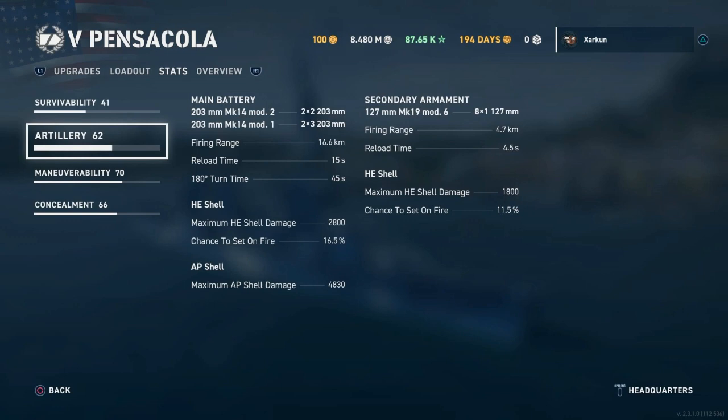The Pensacola takes 45 seconds to turn its guns 180 degrees, which is just incredibly slow, even by battleship standards, much less cruisers. So you're going to spend quite a bit of time having to manage your guns in this game and keep them on target.